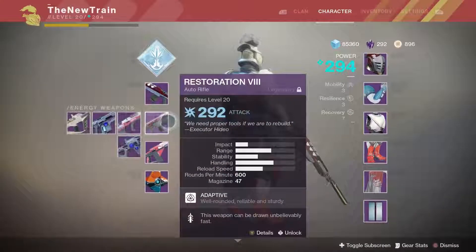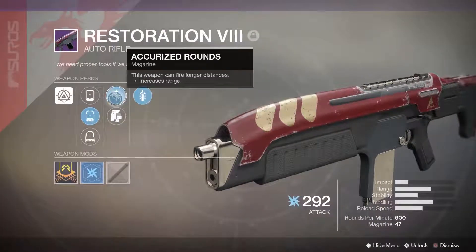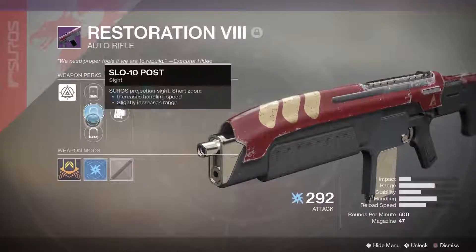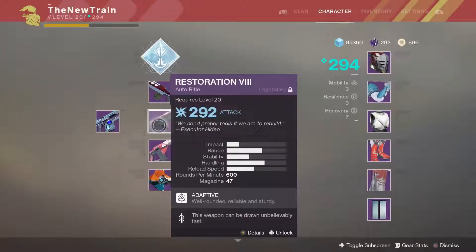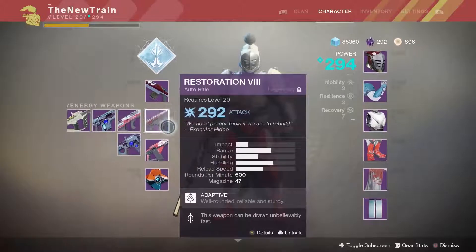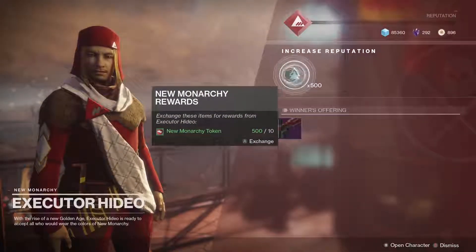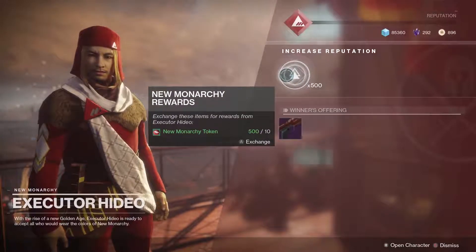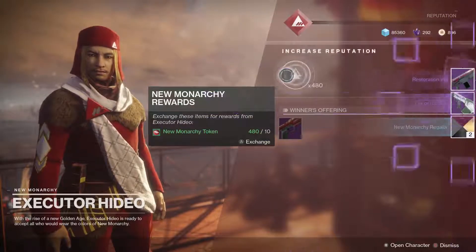The only other weapon I got that I can show you guys real quick is this auto rifle. It comes with quick draw, accurized, appended, and all these sights. I haven't tried this one out yet, but auto rifles right now are in a good spot for Crucible, so I'm probably going to use it as a Crucible weapon one day. Right now the only things I'd really want from these packages are a hand cannon or a power weapon — maybe a sniper, I don't know if there's a sniper for this one.